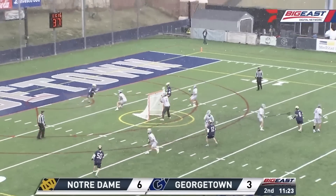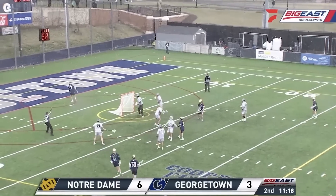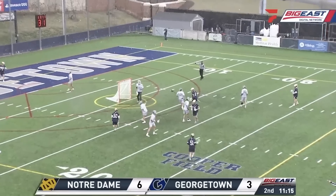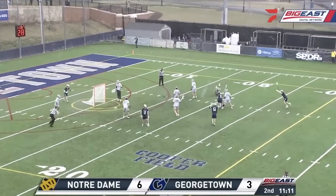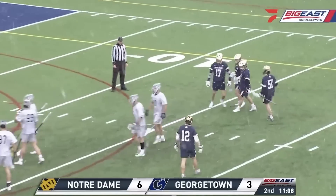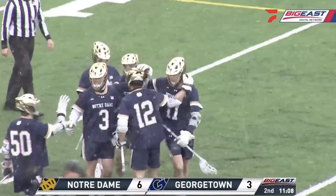Back behind the cage. Pat Cavanaugh feeds in front — sets over top of the net — as Gioradeli had a wide-open look, couldn't put it on cage. He'd love to have that one back. That was a perfect feed. And that's in the net as Riley Gray — his second of the game — extends the lead back out to four.